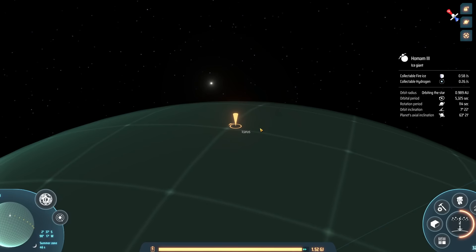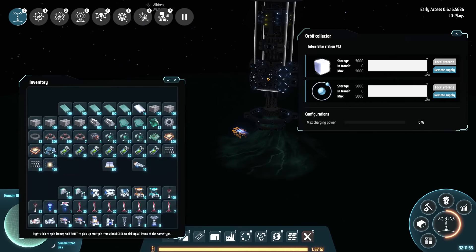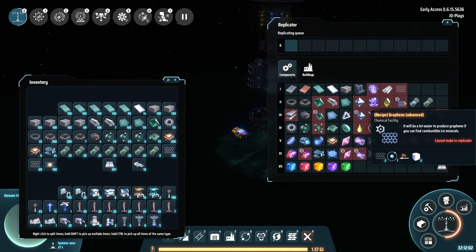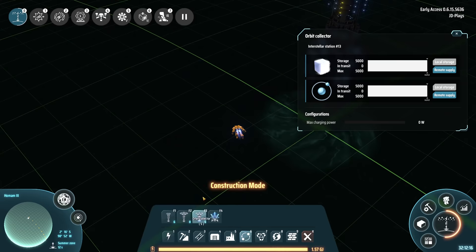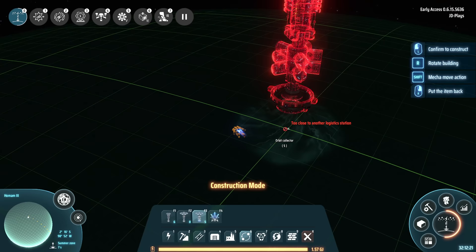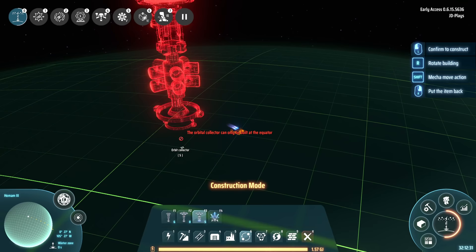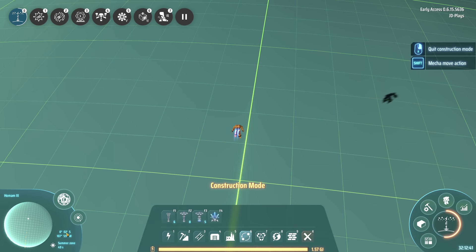Over here we already have some of these orbit collectors set up. Your gas giants — if we go to map view — have fire ice, hydrogen, and because it gives you a per-second rate, they're actually infinite resources, so you can suck this baby dry. Hydrogen is of course fuel, and fire ice is a rare resource. These have to be placed on the equator — they cannot be placed anywhere else. If you hold the mouse button anywhere on the planet, it will say 'only on the equator.' Use your coordinates down here to make sure you're at the equator — zero, zero is what you're looking for. Keep making those numbers go down till they reach zero, zero, then you should be good.